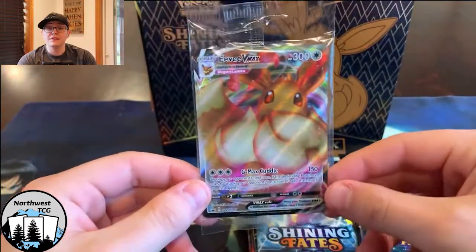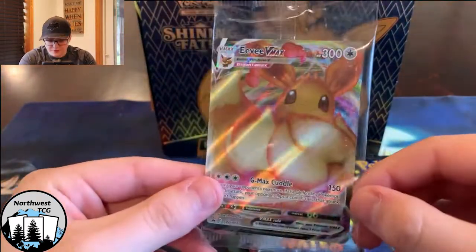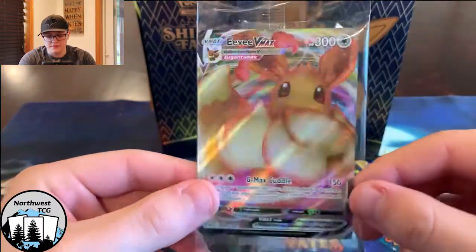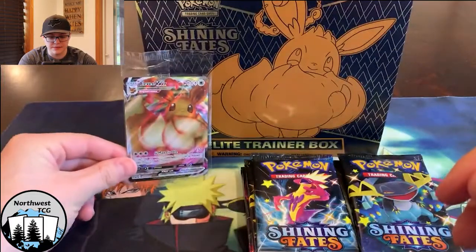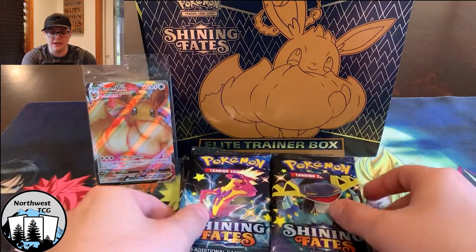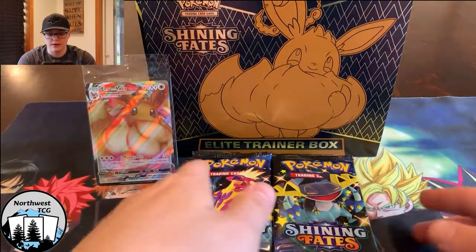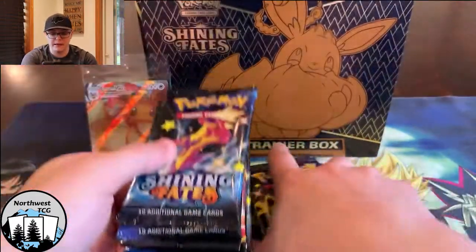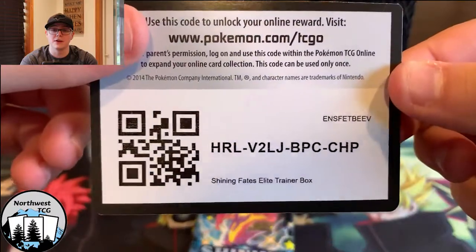Alright, so we got our Eevee VMAX promo. It's pretty cool, I definitely like Eevee - it's nice to have a VMAX form of it. So yeah, we'll keep that to the side for good measure. We got this bad boy open - ten packs of Shining Fates. I'm gonna do the first part and Q's gonna do the second part. So I'm gonna take my five packs, and here's that code card for you guys. Don't miss out on that TCGO.